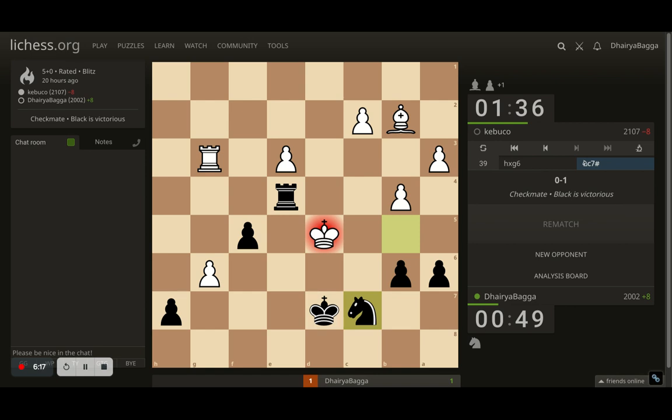Here comes the checkmate with knight to c7 — a beautiful checkmate with a knight, thanks to the pawn and the rook controlling everything else. The king of course is caught in the checkmate, with the pawn blocking the king from escaping via the sixth rank as well. Knight to c7 is a beautiful checkmate, checkmating the opponent on d5. A strange but wonderful ending to the game. I was beating a higher-rated opponent as well, so I really enjoyed it and thought I'd share it with you all.